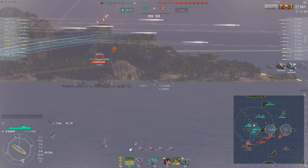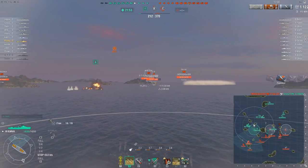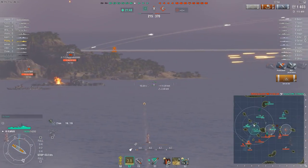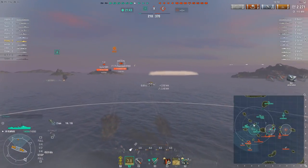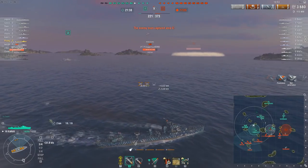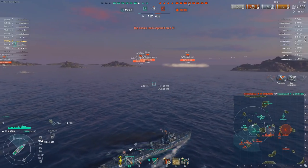The team are already down one cruiser, and they're probably about to lose another, as that Omaha up ahead has just — yep, there he goes! It just yoloed right into the middle of the cap circle, and then turned broadside on in front of a whole bunch of enemy ships, suffering pretty much the exact same fate as any other Tier 5 cruiser that isn't the Furutaka that pulls that kind of move, because unlike the Furutaka, they're all made out of citadels, gasoline, and matches.